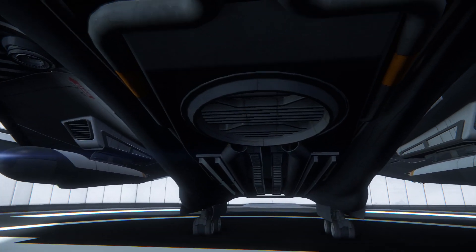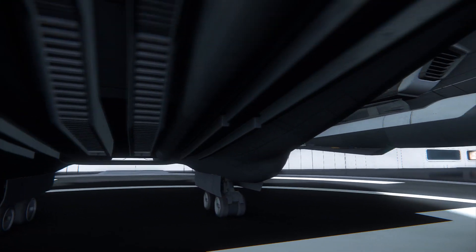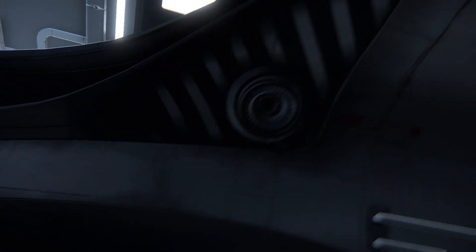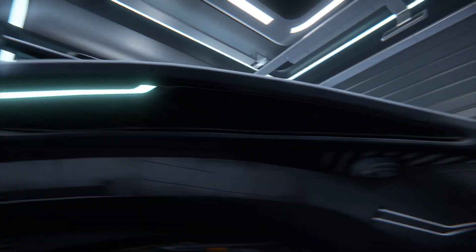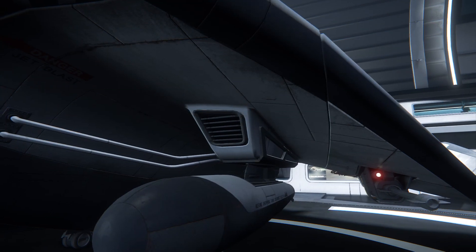That looks like a vertical thruster, that's probably used for landing. One of the wing's manoeuvring thrusters. I like those slim lights. Extra fuel tanks for longer range.